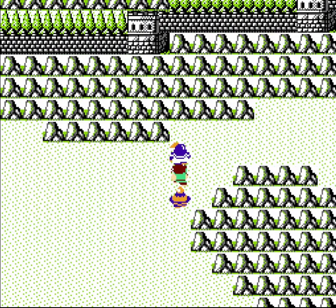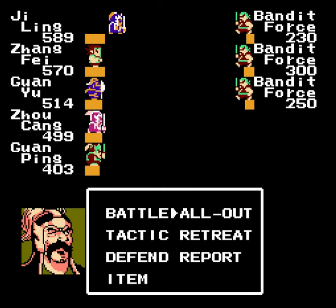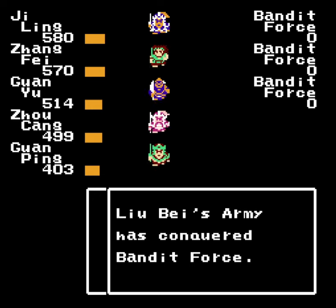Let's head to the east of Bohai Castle to see if we can find Yuan Shao's new fortress. You might also notice to the north of here, there's a pretty big wall up there. I'm assuming that that's the Great Wall of China, though I don't think any NPC ever mentions it.